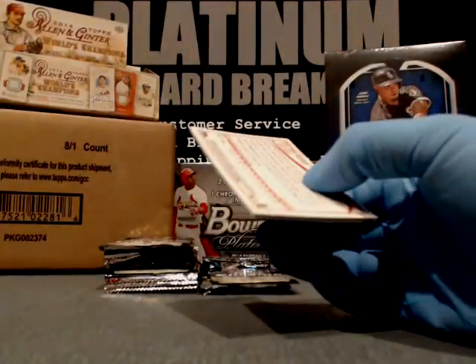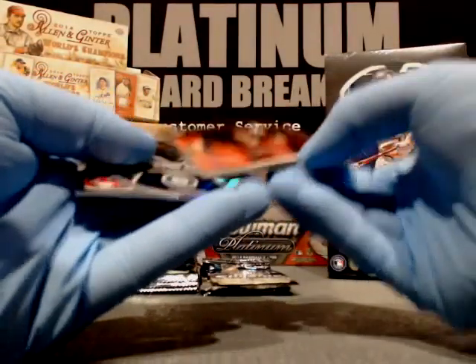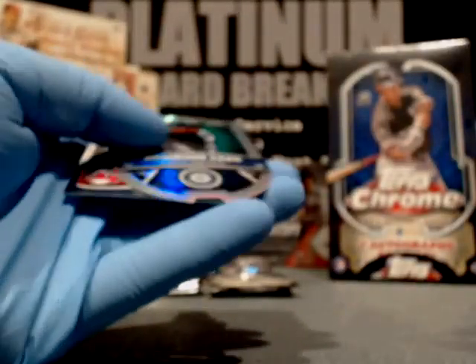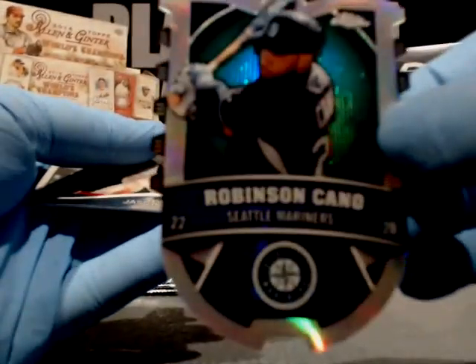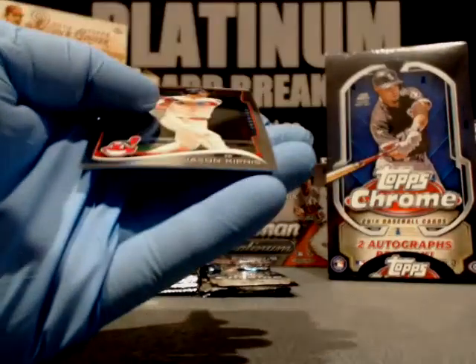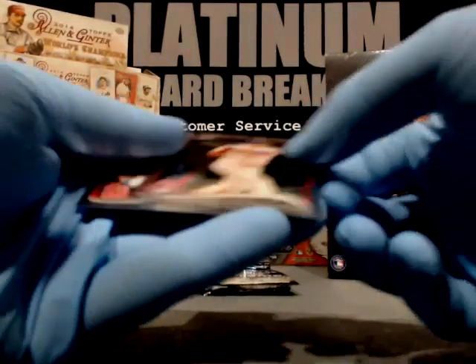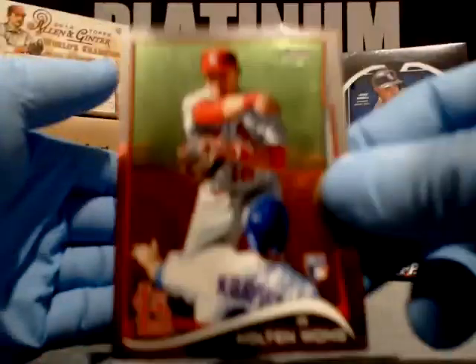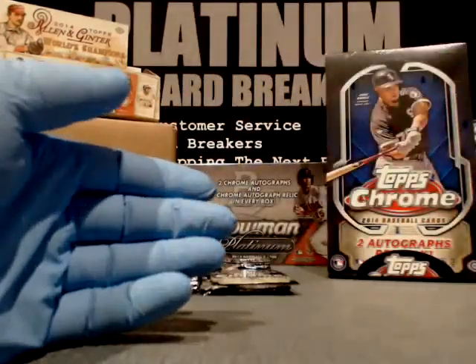It's him in the dugout with Team Miggy — that means Miggy's in the dugout with the team. That's his variation. C.J. Cron, Angels. Robinson Cano, Seattle Mariners — this is a die cut. Jason Kipnis for the Indians. And Kolten Wong, St. Louis Cardinals.